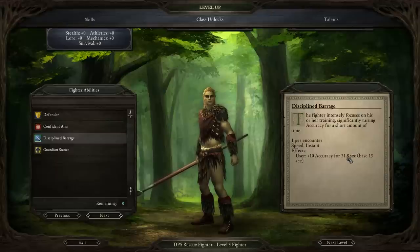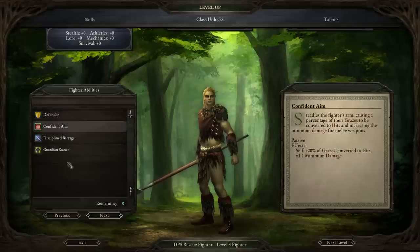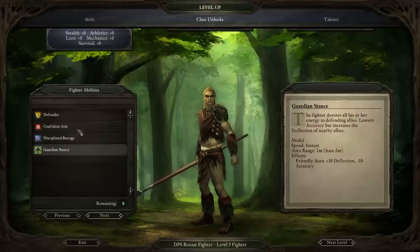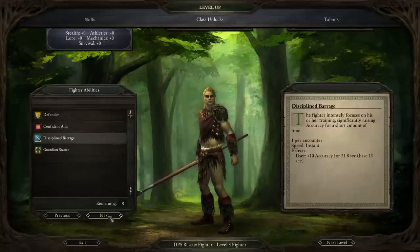For our first ability, I'm going to pick Disciplined Barrage. Because of our high Intellect, this lasts a lot longer — it gives extra accuracy so we can do even more damage per second. If you're going for a frontline fighter, you'd probably go for Defender instead. It kind of depends how much of the rescue part of the build you want to focus on — there's also Confident Aim and Guardian Stance, which I'll talk about later. But let's pick Disciplined Barrage.